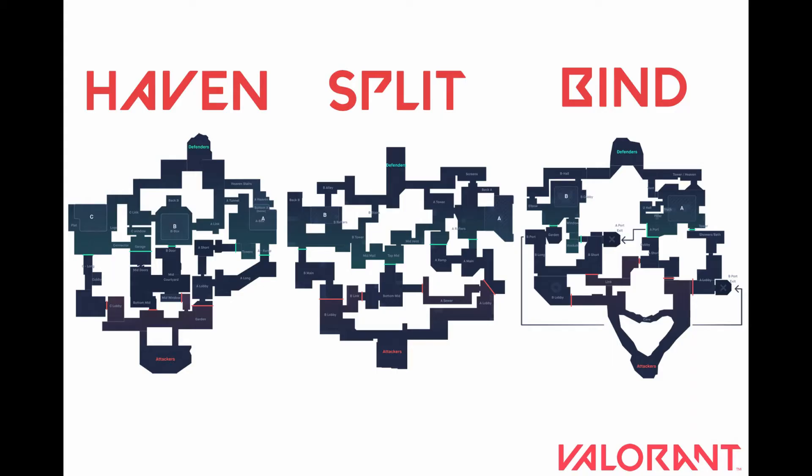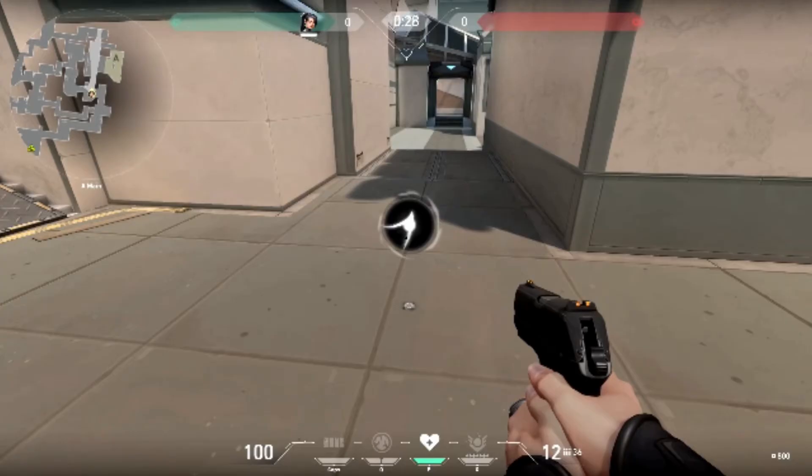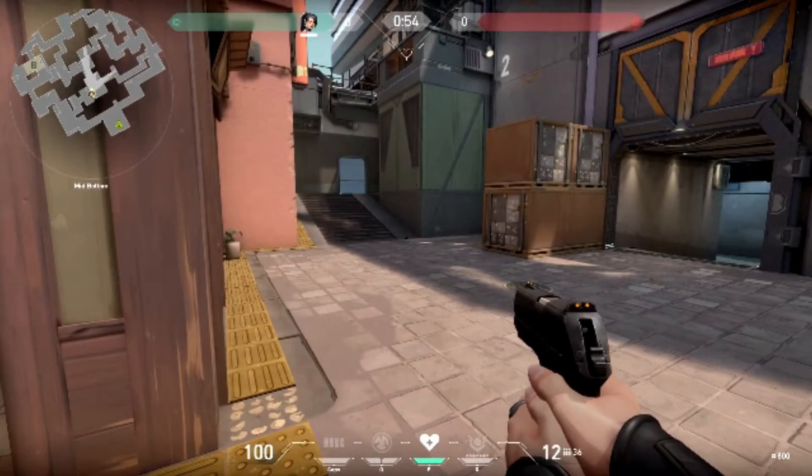The next map I'm going to talk about is Split. Here's where the first orb is, and here's where the second orb is. The first spot is on your way to B. There are three spots to look at: to the left where people sit with shotguns, straight ahead where people sit with a sniper, and to the right where they can sit basically anywhere.